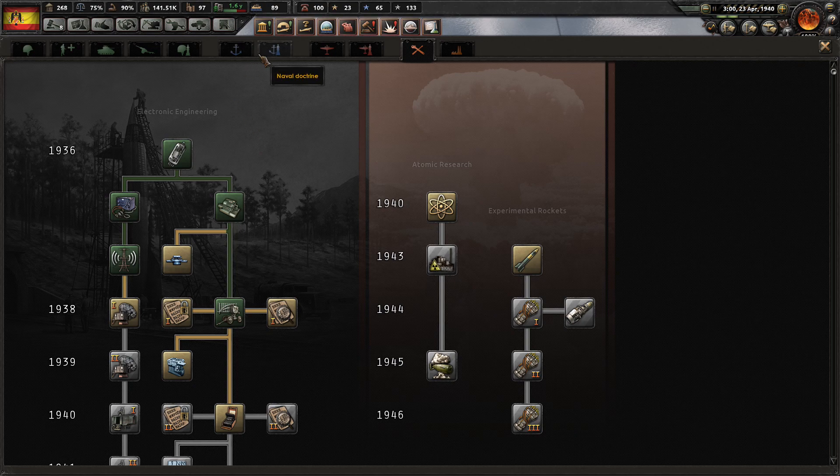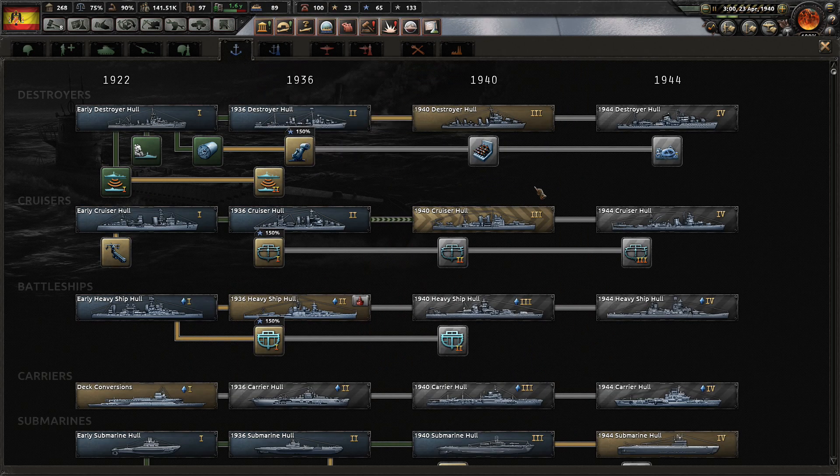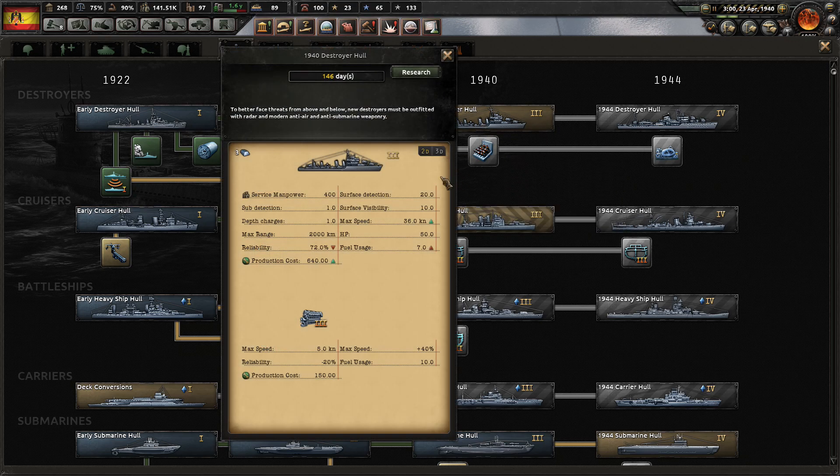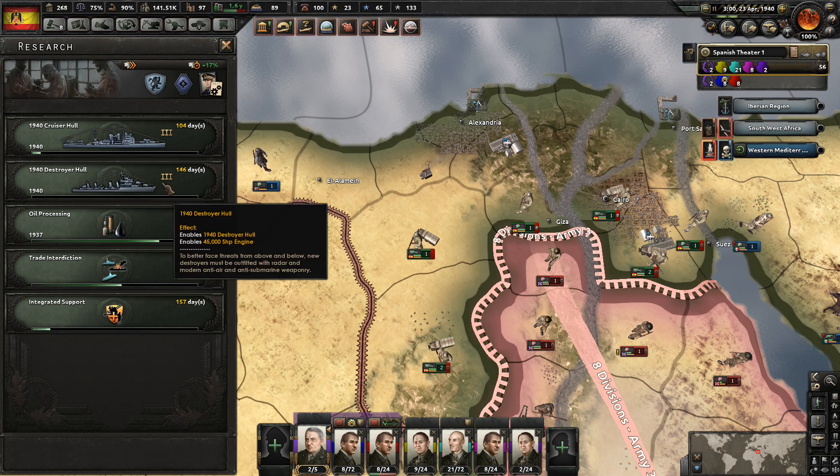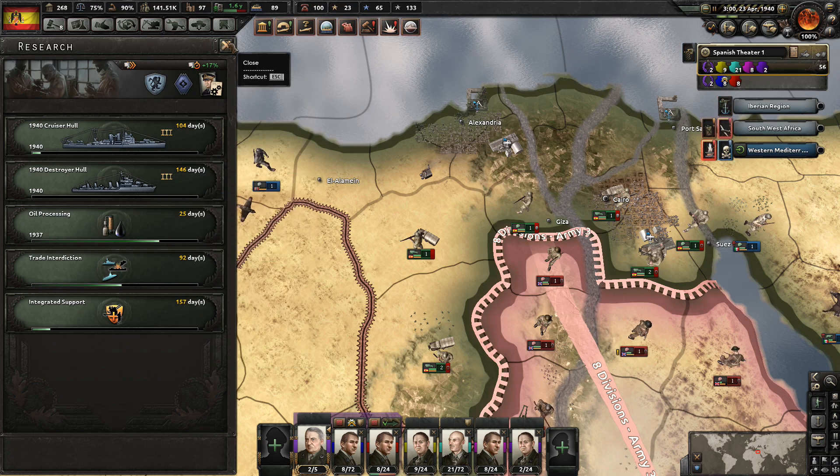It's 1940. I'm thinking naval the whole time because we've got to make sure we get that. We're working on the cruiser hull. I could go for destroyer hull now just so I have it ready, so anything we get next isn't used up against the wrong hull. Let's go ahead and get that destroyer hull now. Two going in there — in 25 days we'll get the next one.